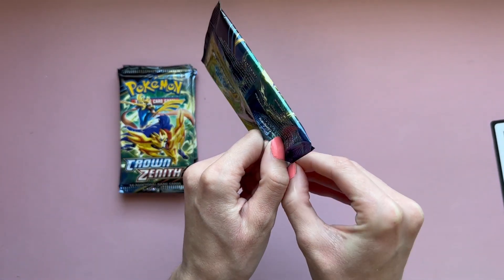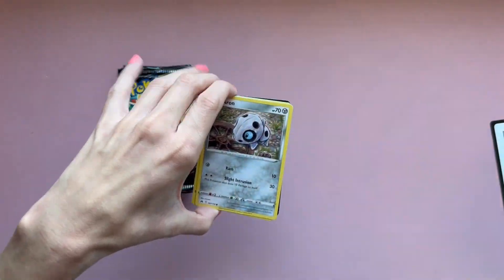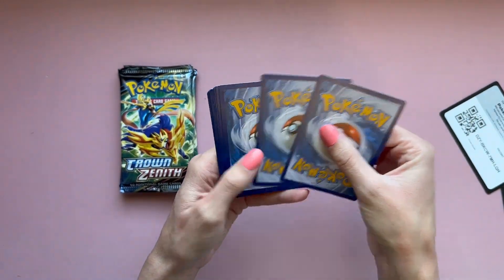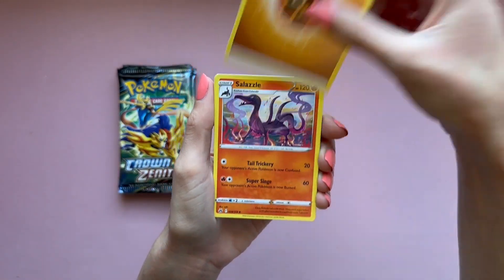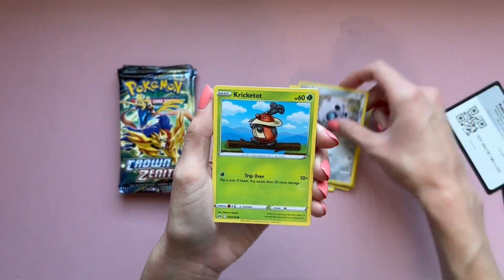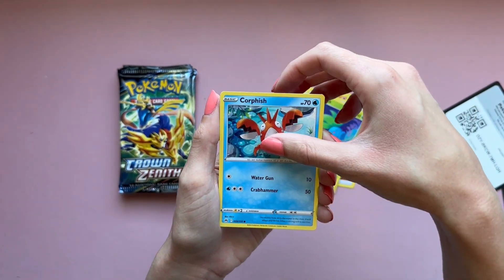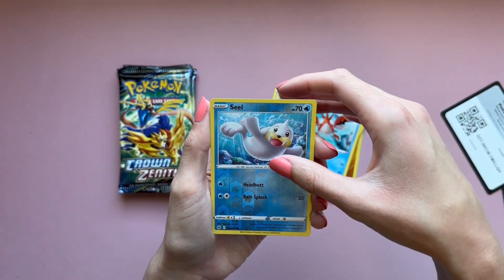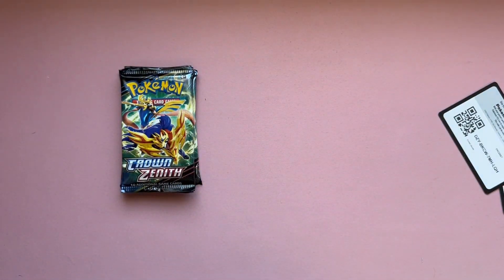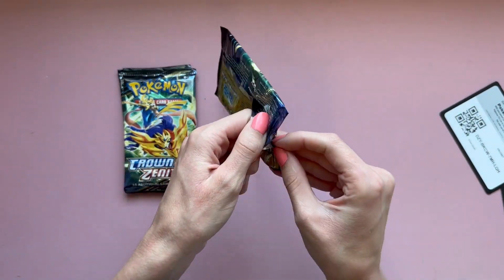Okay so it's like Sword and Shield — four to the front for the next pack. Again, they just put this product out. Crown Zenith released in January as a special set, so they don't really do much re-releases afterwards — except for Exeggutor. They only really do reprints, which makes this product pretty special.